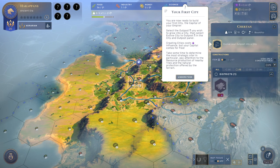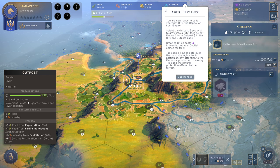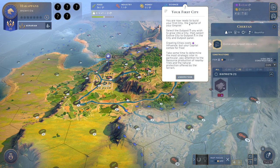We can form our first city. The only thing I did is click on my outpost to check out what it's doing. We can make our own city now because we are in the next age. You're now ready to build your first city, the capital of your empire. Select the outpost you wish to grow into a city — but we have only one. Then select Evolve City to Outpost in the City and Outpost panel.